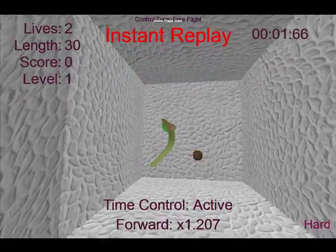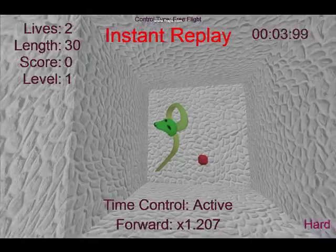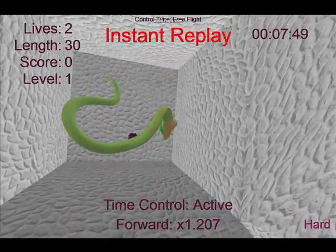The Novice Control Set provides very intuitive control with WASD, pitching the snake up or down and turning left or right.